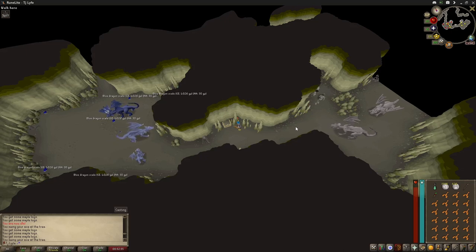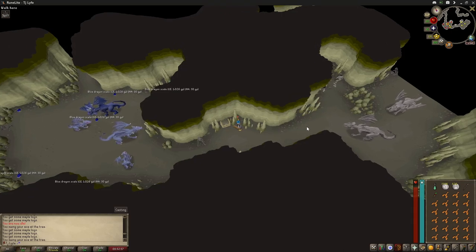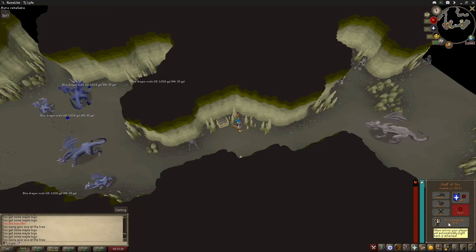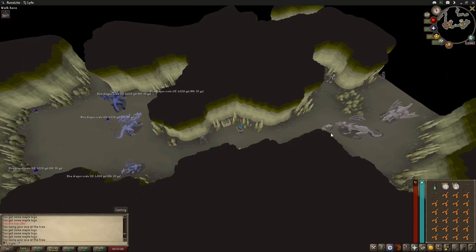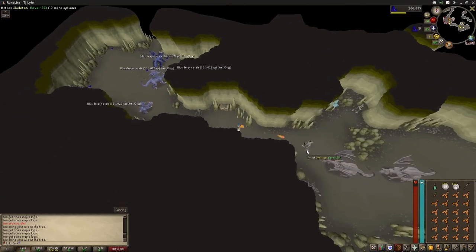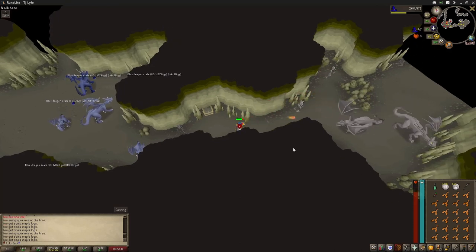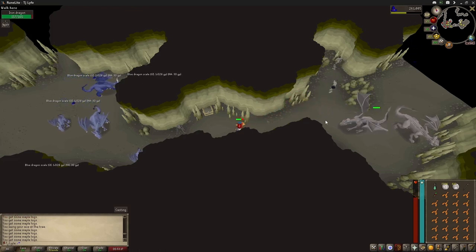We got to the very end. This is so incredibly easy. Auto-retaliate off. You're going to attack the dragon like this. It can't hit over a 5, so if you have 60 HP or higher and a Ring of Life, you can close your eyes here. You cannot die.